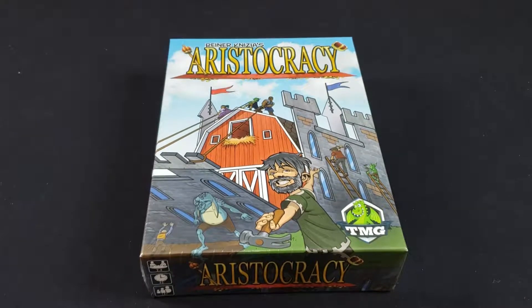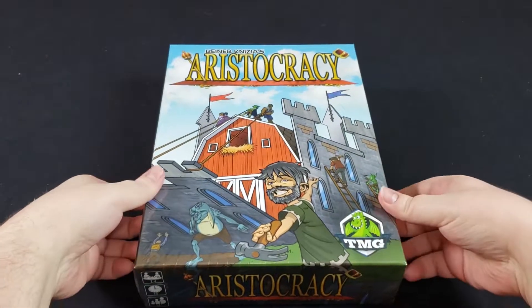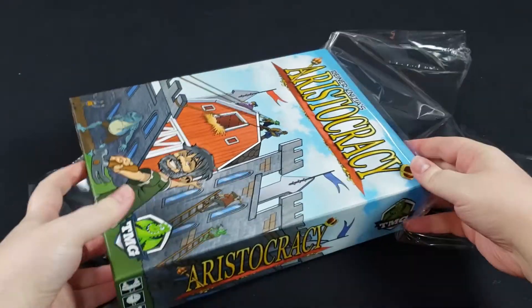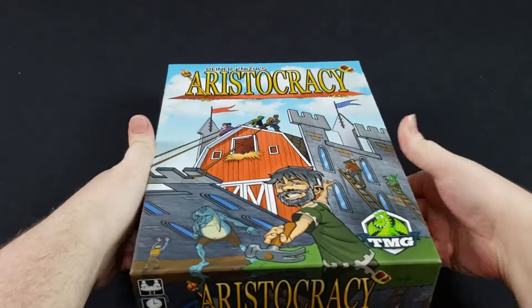Hello and welcome to Board Game Gumbo. Today we're going to be unboxing Aristocracy by Tasty Minstrel Games. This is a game for two to four players, plays in about 45 minutes, and relies on set collection and also area influence.